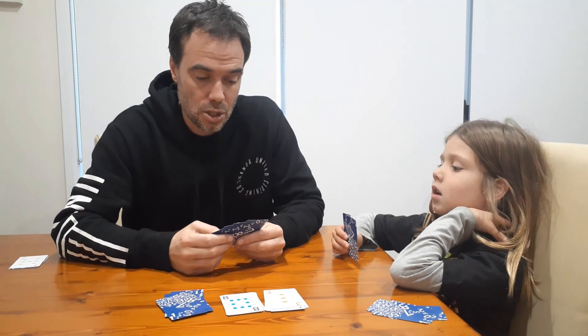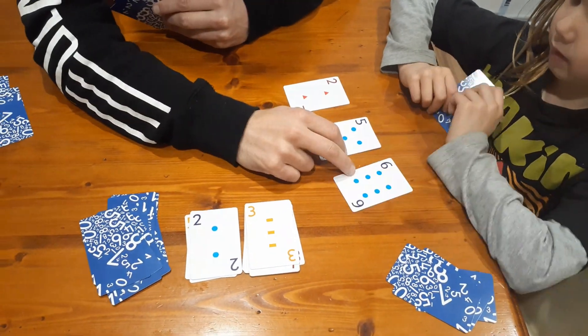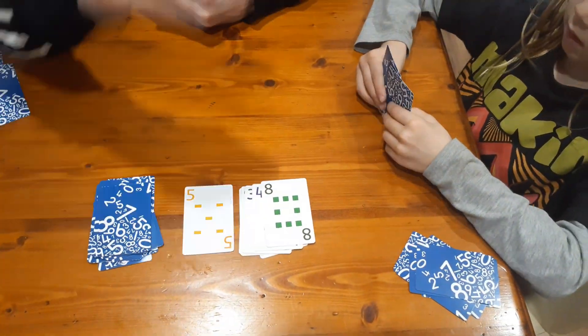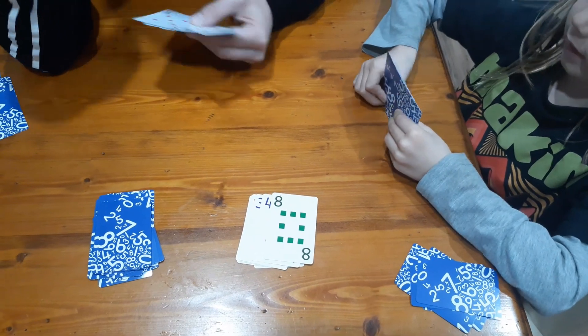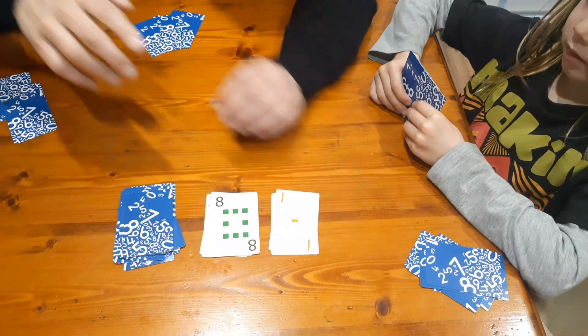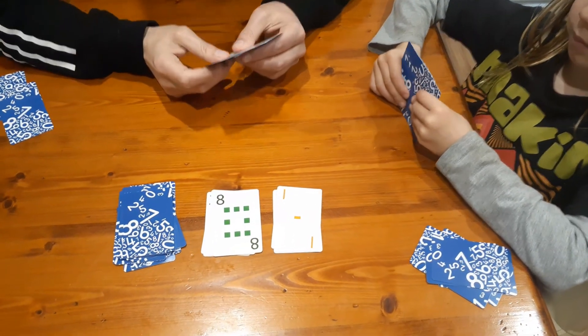If this happens, you just take these cards and put them over there, so we keep the two-digit number option open.